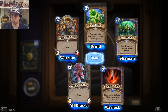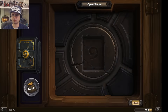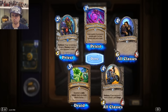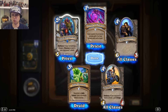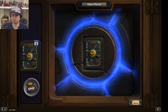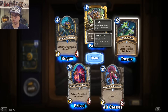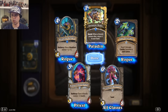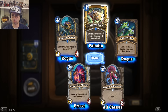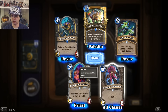Blood Fairy Potion: give a minion +3 attack; if it's a demon, also give it +3 health — cool. Drakonid Operative is supposedly really good: if you're holding a dragon, discover a card in your opponent's deck. Jade Shuriken: deal 2 damage and summon a Jade Golem if comboed. Getaway Kodo secret: when a friendly minion dies, return it to your hand. Cabal Talent for priest: give a friendly minion +3 health.